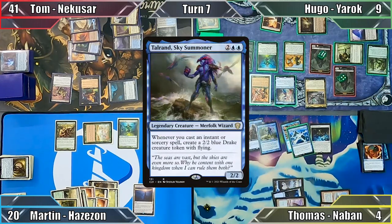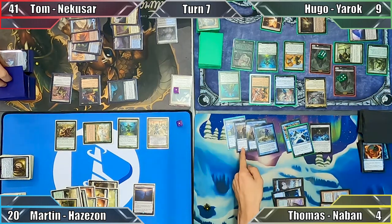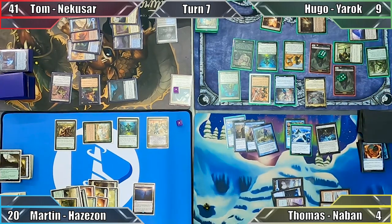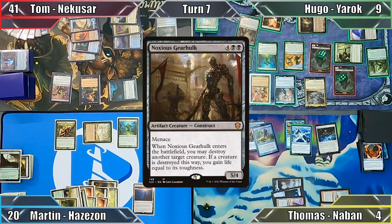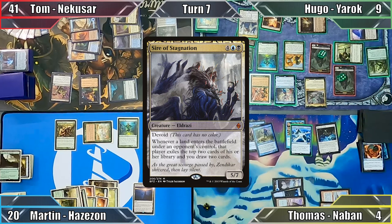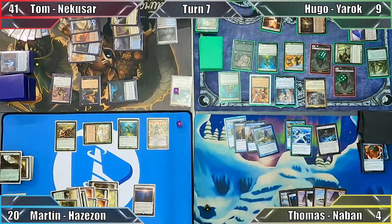Thomas responds by flashing in Talrand, Sky Summoner, having Tom, Hugo, and me mill 2 cards from Altar of the Brood, and Tom mills 4 more thanks to his Denizen. Hugo then flickers his Empath with Thassa's ability, searching his library for the Noxious Gearhulk shuffled back in with Molten Psyche, as well as Sire of Stagnation, putting both creatures into his hand, and passes to Thomas. Thomas draws, plays an Island, and passes — nothing new there.